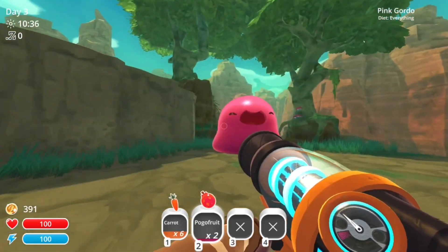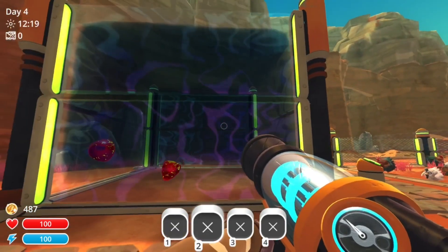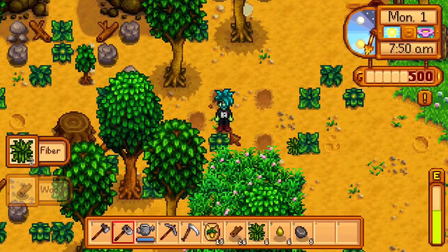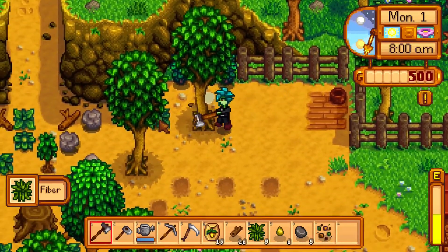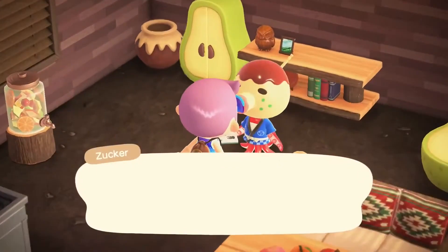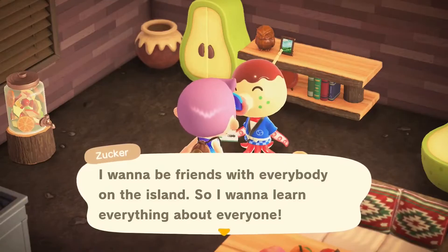I want to make something similar to Slime Rancher, with the exploration, raising creatures, and building up a home base. But I want to make it more of my own — set in a magical forest where you play as a witch. I also want to make the story more meaningful, with NPCs to interact with and build relationships with.